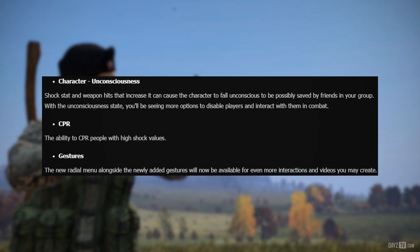With the unconscious state you'll be seeing more options to disable players and interact with them in combat. Of course we already know what unconscious is — we've had it in 0.62 — but the new improved unconscious state will be coming to a 0.63 update near you soon. And of course you can't have unconsciousness without CPR — the ability to CPR people with high shock values.